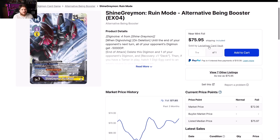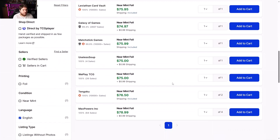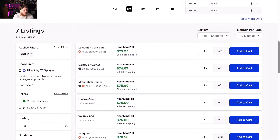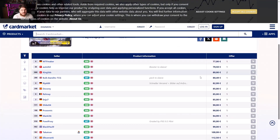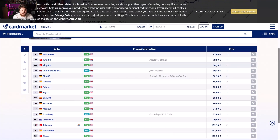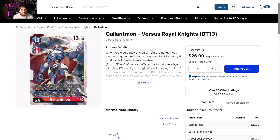ShineGreymon Ruin Mode alternate art from Booster EX04 is looking like $75 and climbing. This is just a regular one and there are only seven listings left — this card is always going to be low stock. Europe side looking like 77 euros, 80 euros, 90 euros — good luck with this.